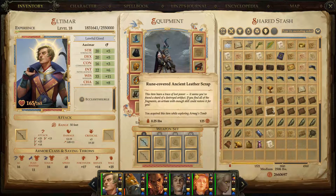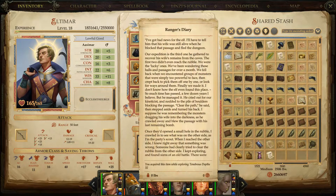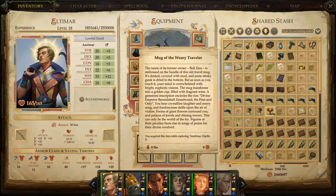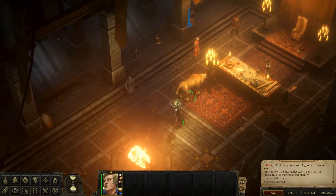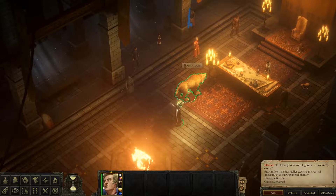Welcome back everyone, my name is Altamar and we are continuing our let's play of Pathfinder Kingmaker. Where we left off last time we were doing ruling things. Looking through my inventory, we have exactly one missing ring fragment, one missing leather scrap, one missing bracers, and our goal is to go find them in this video. I do have a list of where they are located.